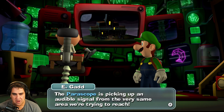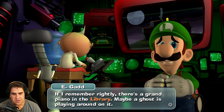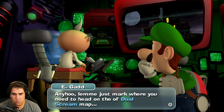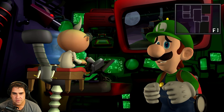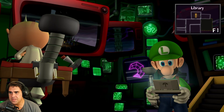Criminy, you hear that? The Poltergust is picking up an audible signal from the very same area we're trying to reach. It's music — how odd. If I remember rightly, there's a grand piano in the library; maybe a ghost is playing around on it. Let me mark where you need to head on the dual-screen map. It's in the library!